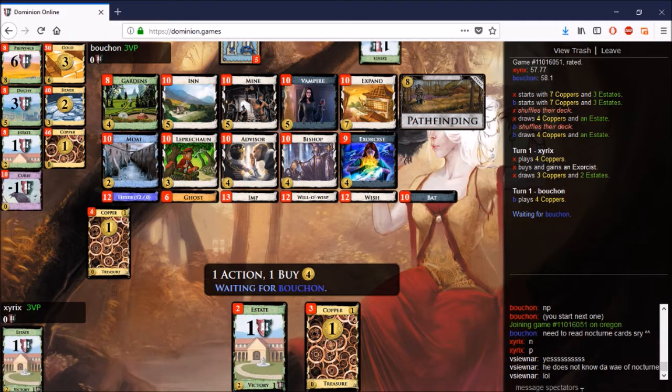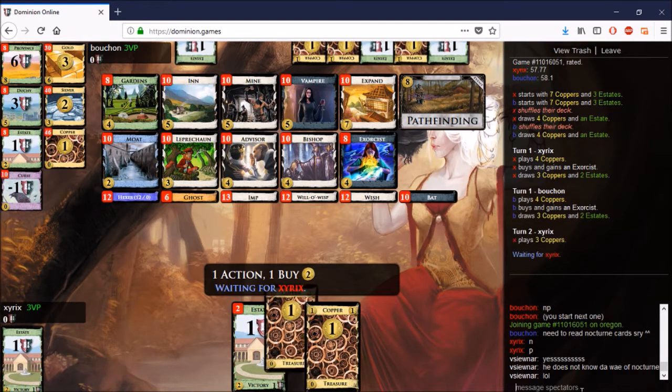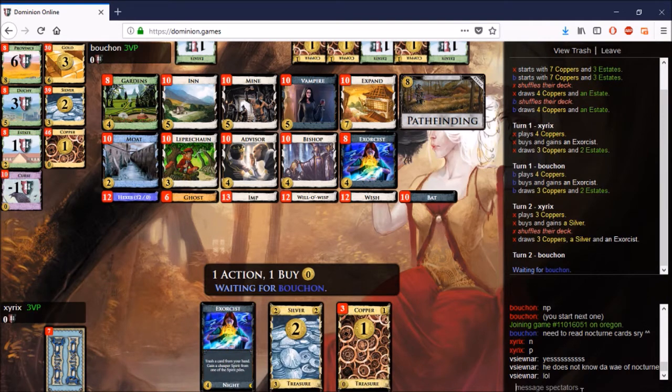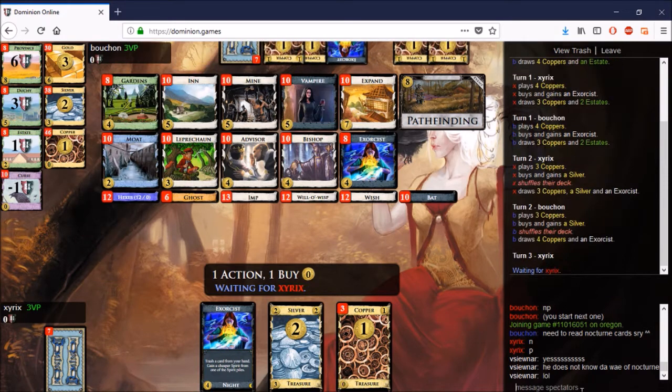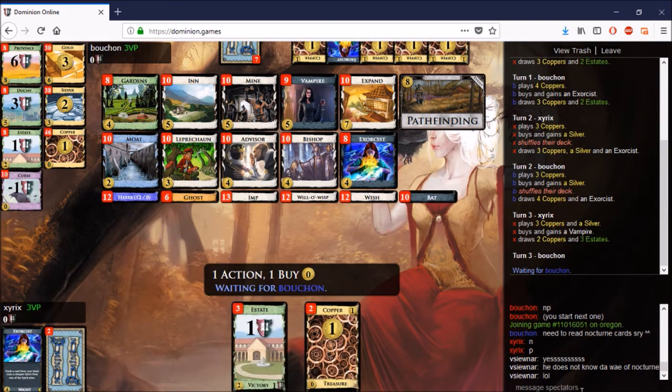Both players are going to open with Exorcist and Silver. There are a couple of expensive things on the board — Expand and Pathfinding. Pathfinding seems to be essential for what you want to do here: build a deck that draws a lot of cards and gets a few Expands and Vampires into play.